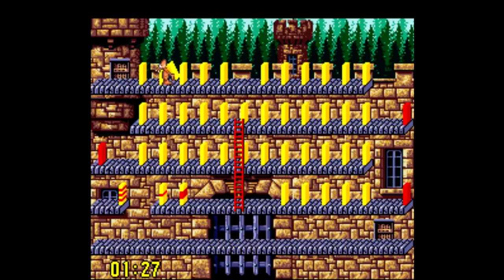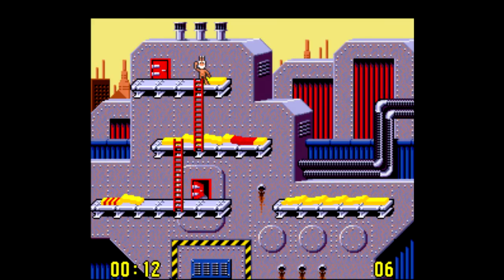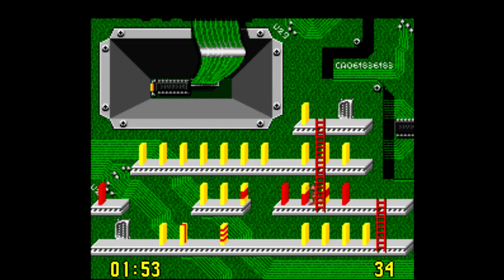You play as an ant — GI Ant to be exact, some kind of super soldier ant I guess — and its mission is to dig down into this cave level by level to get the money back that Captain Rat stole. They really got creative with the names here. Thankfully, the gameplay is a bit more creative.